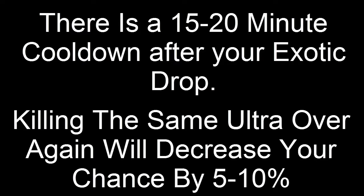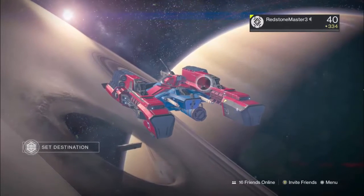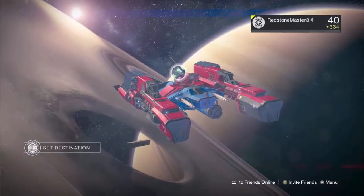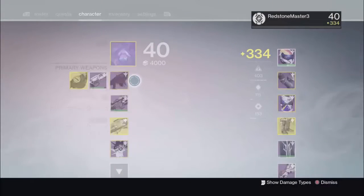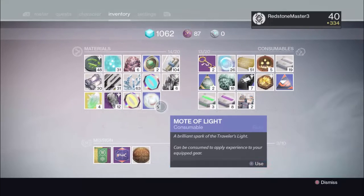There is a 15 to 20 minute cooldown after you get your exotic, and killing with the same ultra over and over again decreases your chance by 5 to 10%. That was a very important part, because I've gotten messages saying 'I've only gotten one and I've used it 11 times,' and after my first run I got it — well, that's a problem.